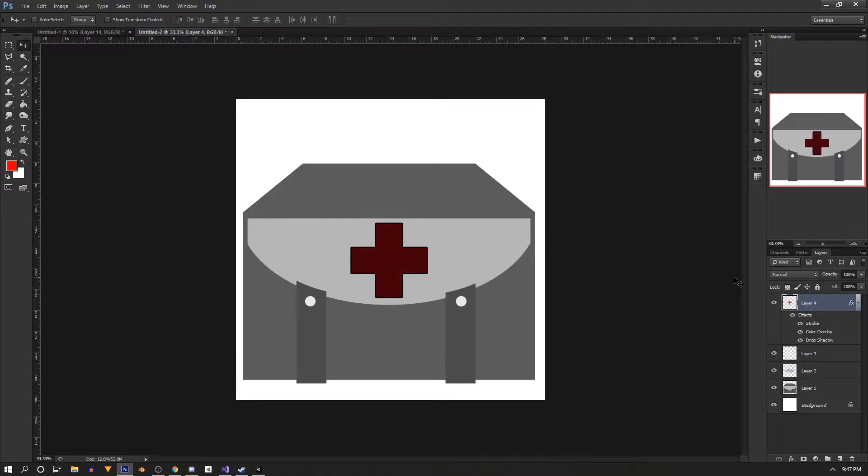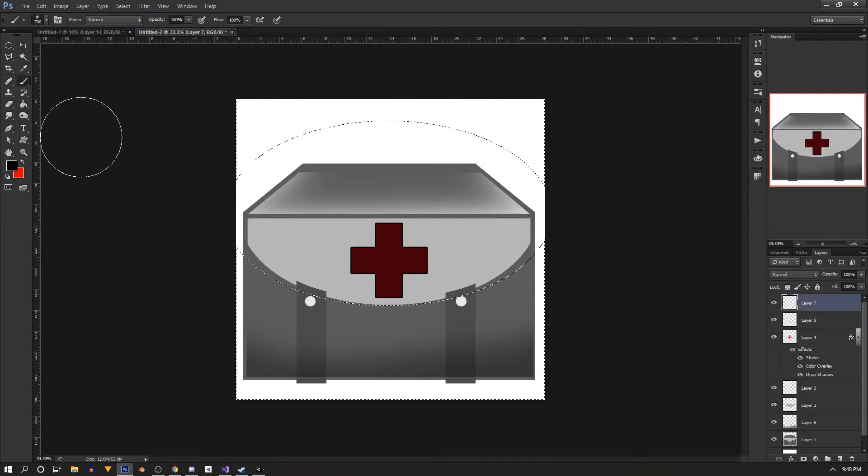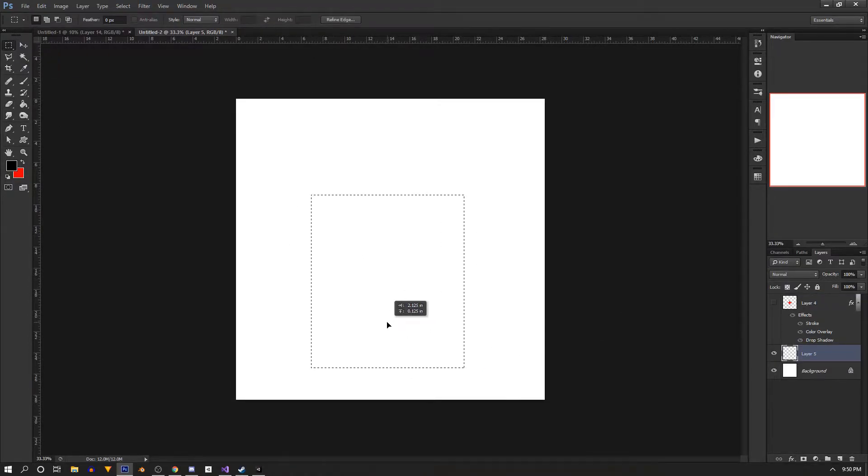Hello everyone. In this video we'll be making pickup items for our player. We're going to have three items that our player can pick up: health, armor, and ammo. We'll have variations of each and we'll try to do it all with one pickup script and some small modifications to our current scripts.